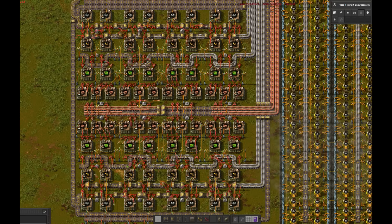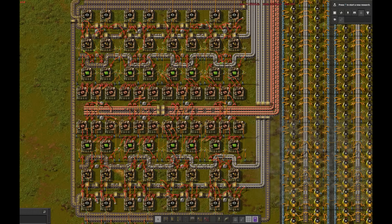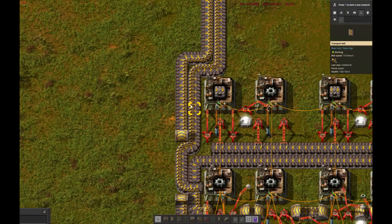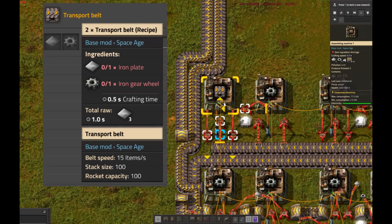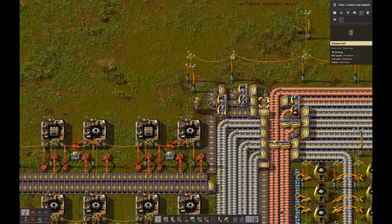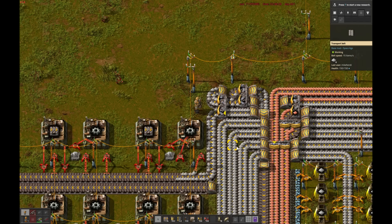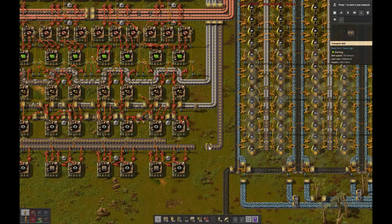That is four belts of iron and the full one and a half belts of copper consumed by inserters, which means the remaining one and a half belts of iron should be for yellow belts. It takes one iron and one iron gear per belt craft — three iron total — but you get two belts as a result, which halves the iron requirement to the one and a half belts we have remaining. So we join those with a splitter and set input priority on the full belt to ensure its flow is never interrupted, sending three-quarters of a belt of iron to each line of yellow belt assemblers.